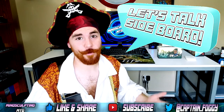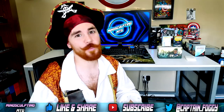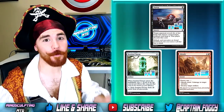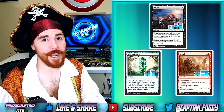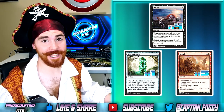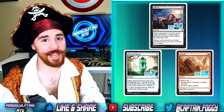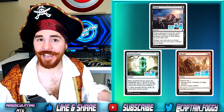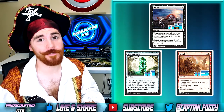Now let's talk sideboard. Always keep in mind that your 15-card sideboard should depend on what your local meta looks like. Against Control, we're playing 4 copies of Duress, 1 Sentinel Totem, and 3 copies of Abrade. Duress is great to strip any removal spells or counterspells out of our opponent's hand. Sentinel Totem is great against God-Pharaoh's Gift and any other graveyard shenanigans, while Abrade can come in as extra removal and also take out any opposing Torrential Gearhulks or God-Pharaoh's Gifts as well.